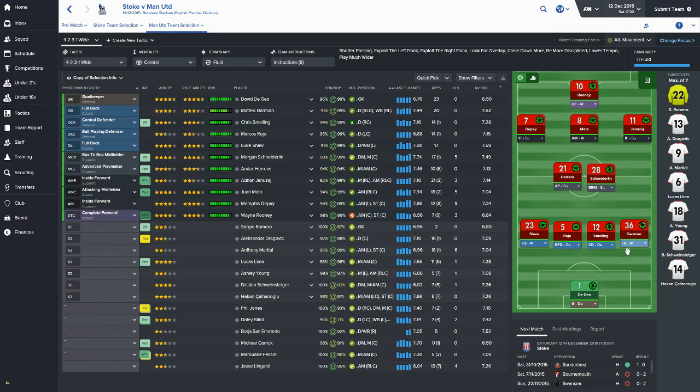This is the team line-up for the game against Stoke City. I've gone for De Gea in goal, Damian, Smalling, Rojo and Luke Shaw as the back four. Schneiderlin and Herrera in midfield, Yanezai, Mata and Depay behind Wayne Rooney. Let's get into this game and see if we can get a win - we could do with one to get us up the table. We're still struggling in the league, however we've had a couple of good victories and we're on a little run now.